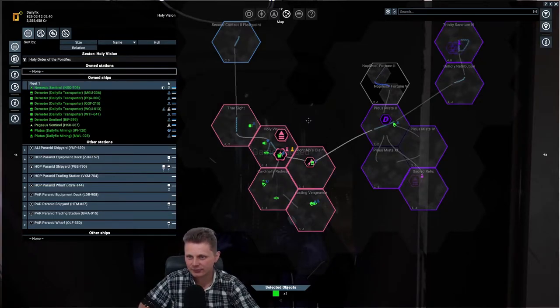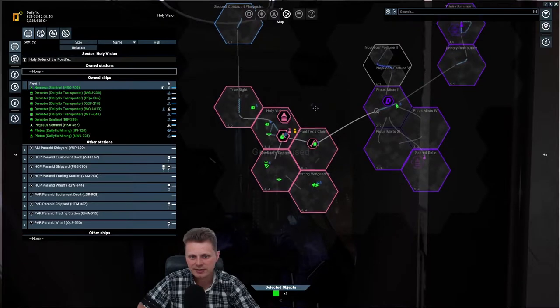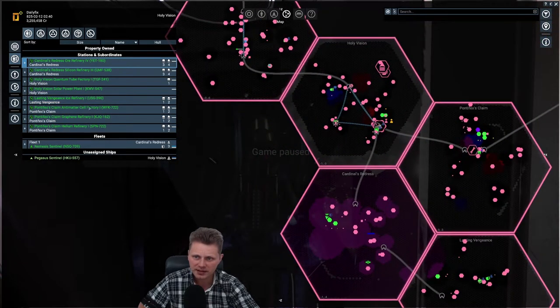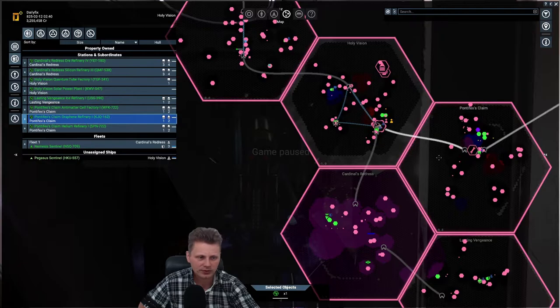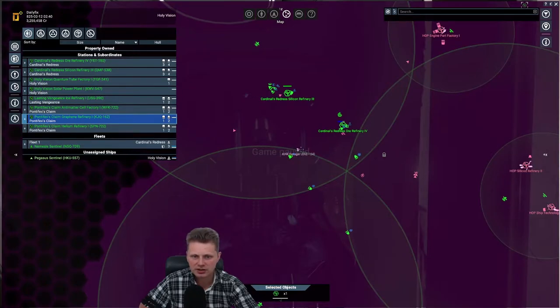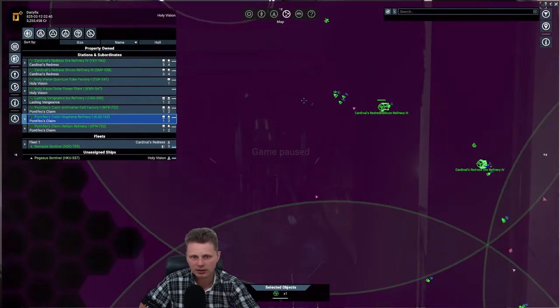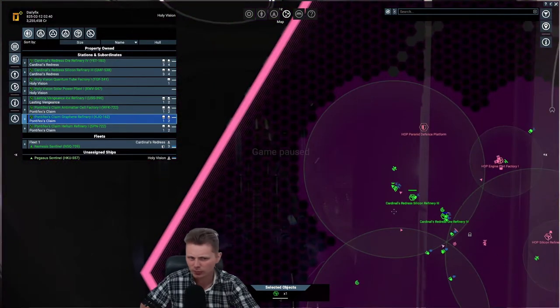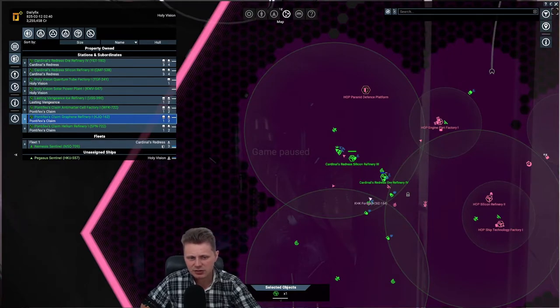Welcome back to X4. I want to give a situation report on what's been going on. I've been building basic factories - coolant, refined, and all that stuff - but there's a problem with my location. We've been attacked so many times that I had to spend about 10 million credits to create ships to secure my position in my own territory.